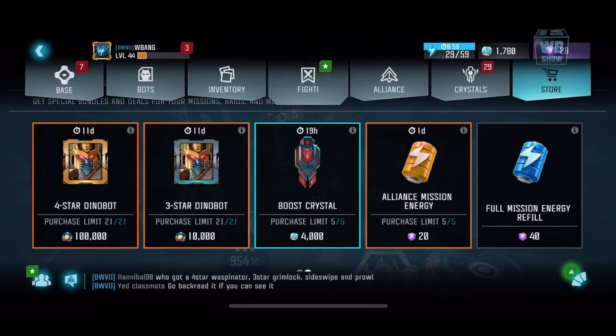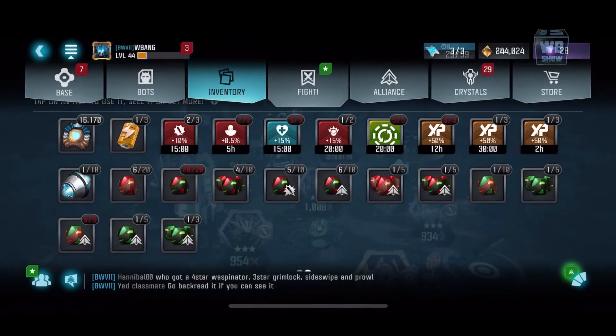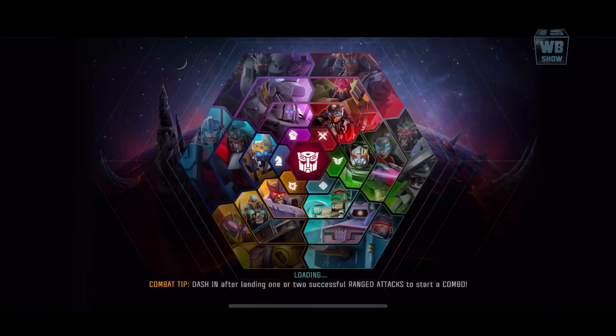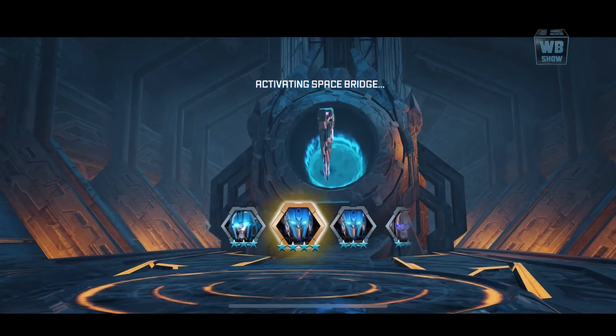Right now I'm just trying to get Dinobot. I do have enough to get the three-star one, but I was hoping I could get the four-star one — no guarantees though. We got this Waspinator crystal, I don't know where it came from. I was thinking let's spin it with you guys, and that's what we're gonna do.